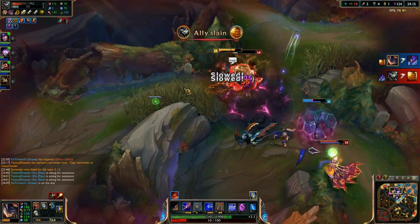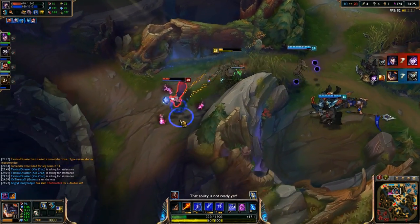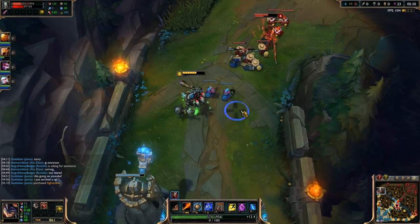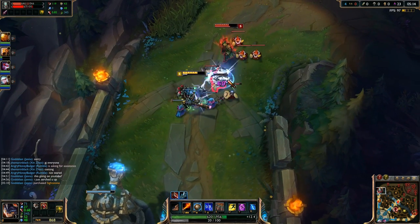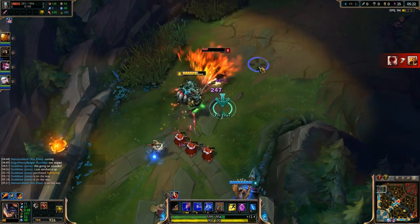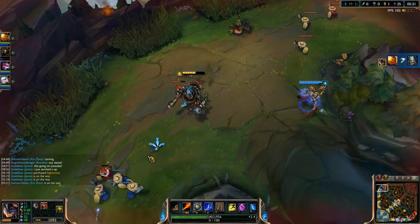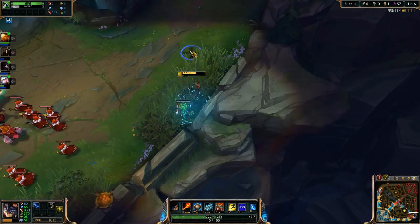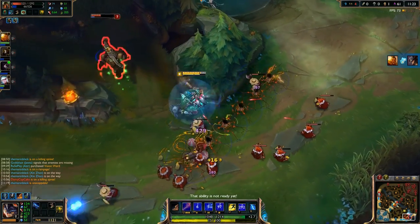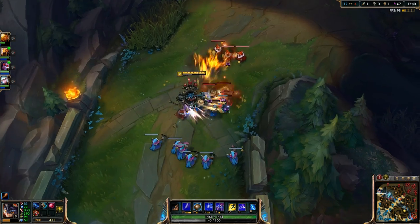As for the items you want to build when playing Rumble, I highly recommend starting with cloth armor and health pots early on, as typically you'll be going up against attack damage top laners. If this isn't the case, a Doran's Shield is another viable way to start, giving you the health and the regeneration, plus you can bring one health pot. Be sure to bring your warding totem as well. Early on, the first three items I typically build are a Seeker's Armguard, Sorcerer's Shoes, and a Haunting Guise. If you happen to be going up against an AP top laner, you'll probably want to rush an Abyssal Scepter before all three of those items.